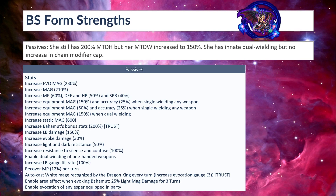She is resistant to light and dark by 50%, completely immune to silence and confuse, has LB gauge fill rate of 100%, recovers MP 12% per turn, and auto-casts White Mage Recognized by the Dragon King every turn — that is a trust mastery. She needs her STMR or TMR to gain increased evocation gauge 3 per turn. She also has a unique ability when she summons Behemoth: 25% light magic damage boost for 3 turns. You can also evoke any Asper equipped in the party.